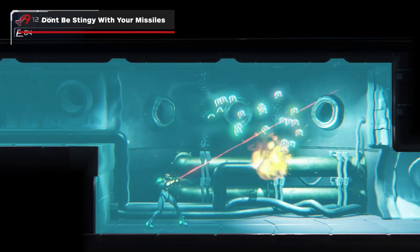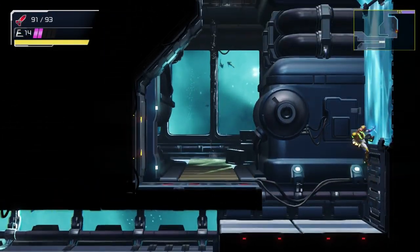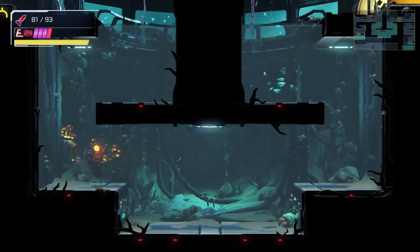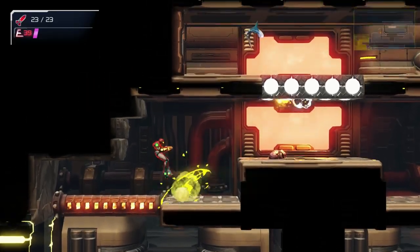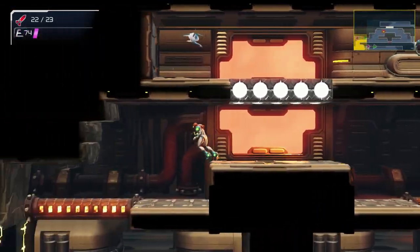And finally on the combat front, don't be stingy with your missiles. Enemies that might seem like bullet sponges when you shoot them with your blaster will often go down with just one or two missile shots, so don't forget to use them. It's very easy to replenish missiles in this game, so don't feel like you ever need to hoard them for special occasions.